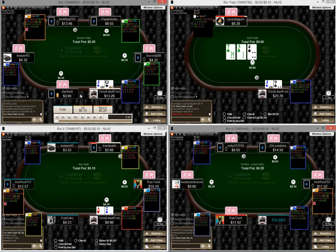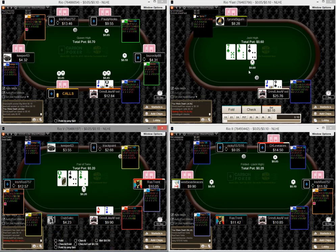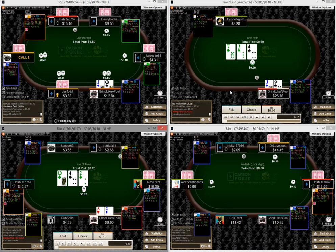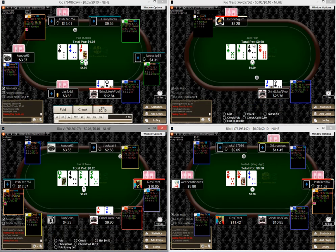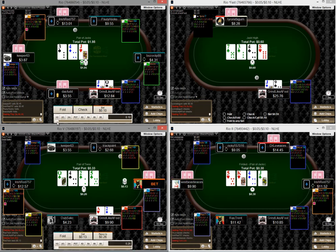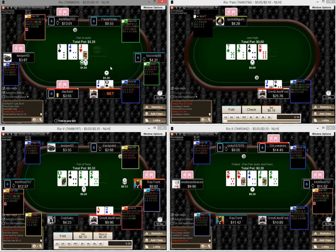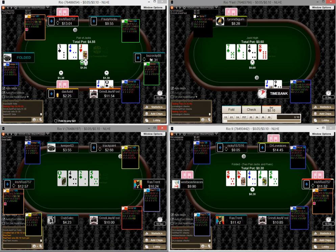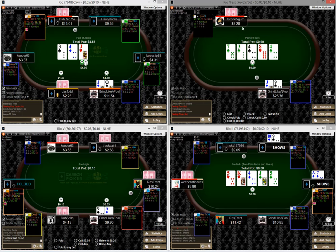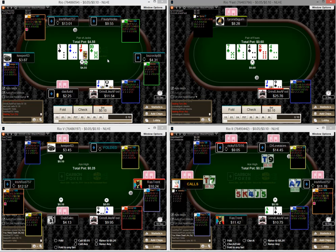That doesn't mean semi-bluffing is wrong there — I still think it's good, especially when he has that wide of a calling range. When he checks, I've got some overcards — I'm going to keep this hand in my checking range and see what he does. I opened — I'm going to make one big bet with our vulnerable hand. There are some draws and this guy isn't great, so a ten coming off doesn't change too much. I think I'll call whatever he has.